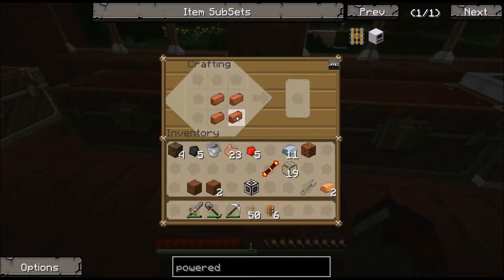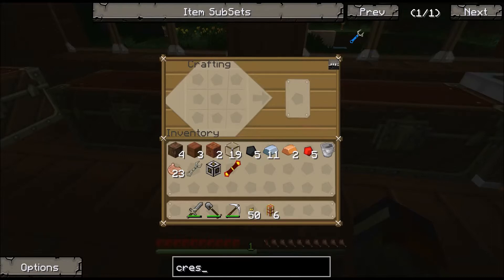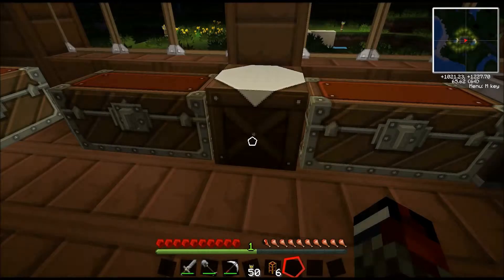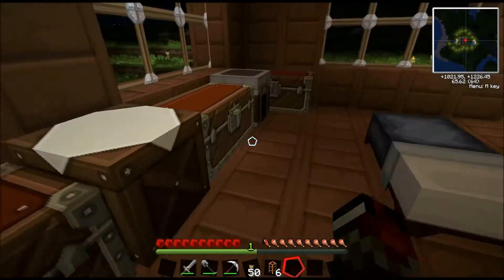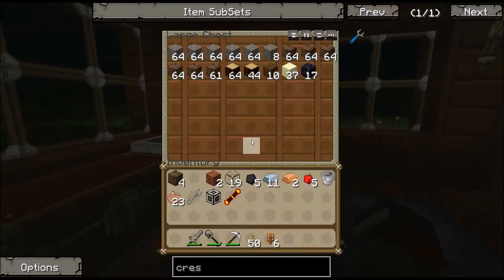I'll craft the thermal expansion crescent hammer in a moment. The crescent hammer is silver and iron — it's in the same configuration as the wrench, it just uses a piece of silver. I don't actually have silver smelted at the moment, so we're going to do that. I'm just going to use wood to smelt it — I don't want to waste my coal.